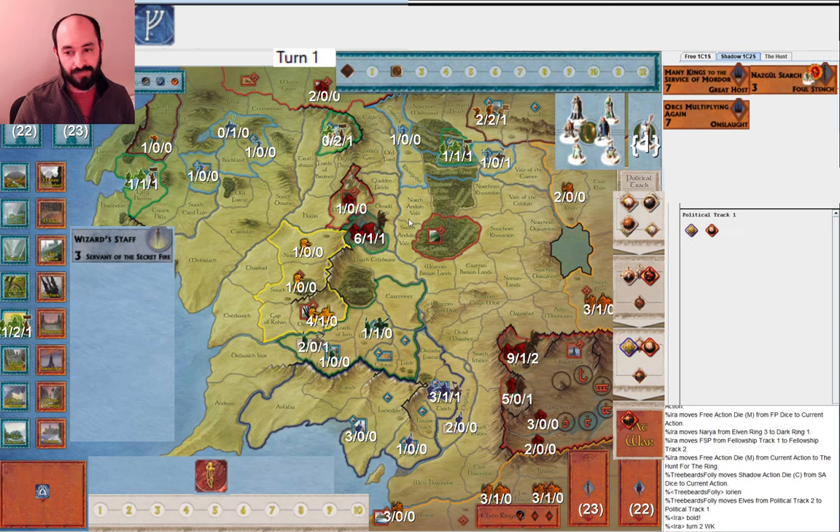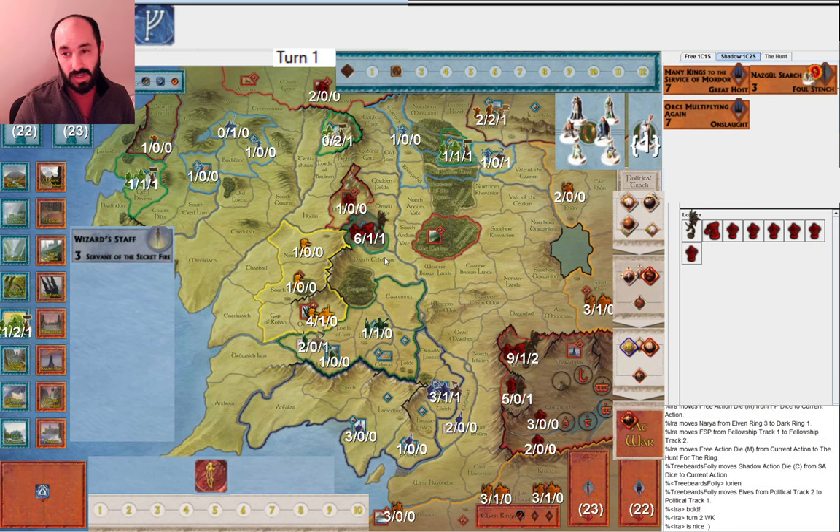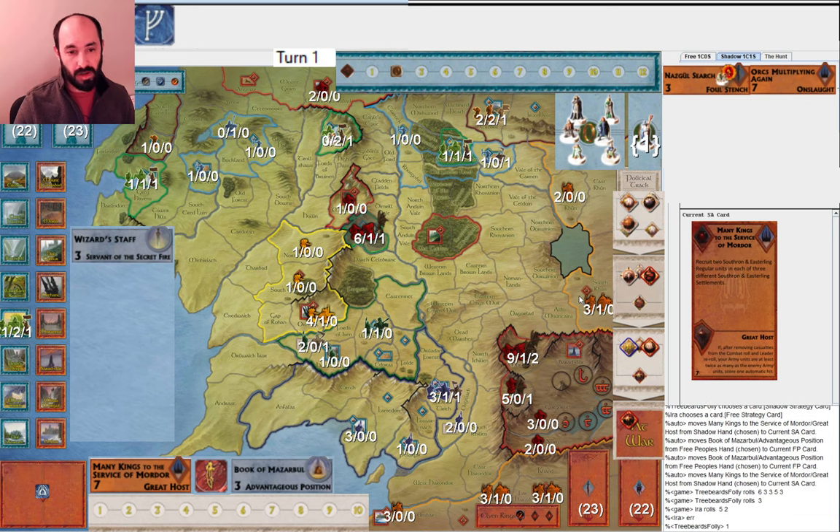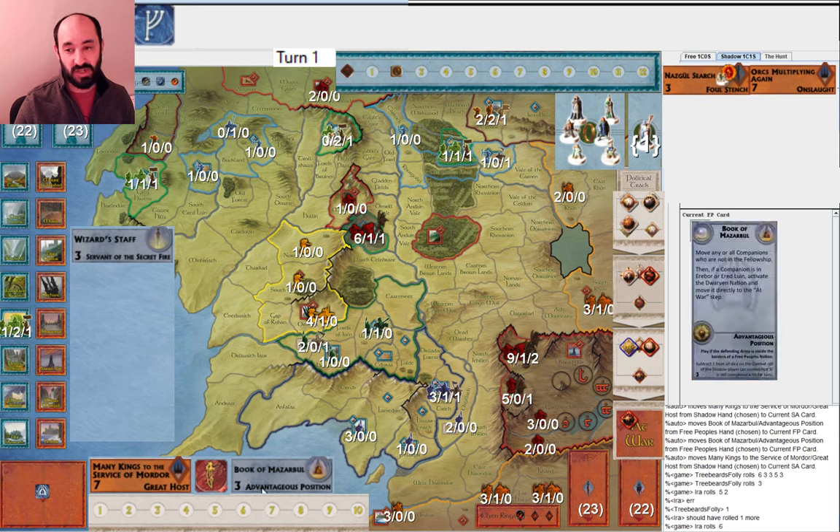My opponent attacks into Lorien with a relatively weak army against Lorien. They're trying to make some progress, whittle it down, and get the elves to war so they can get an early Witch King. When you see your opponent play a strategy card, often they will increase the combat value. I played Advantageous Position hoping it cancelled out their card — as it turns out, it didn't.